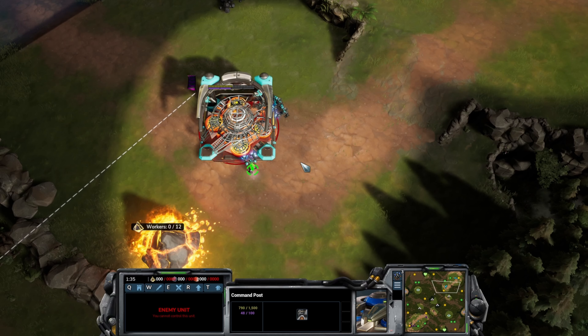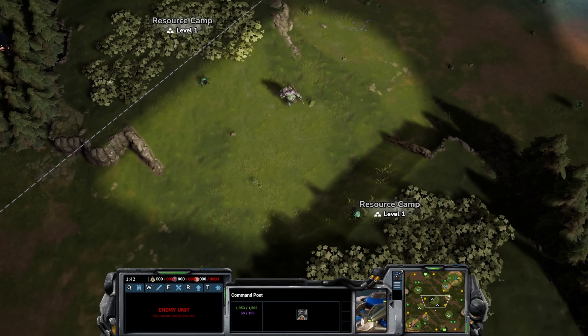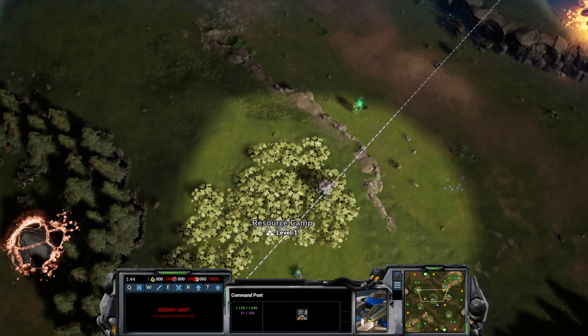Second base expansion coming out for the Vanguard — it's a very typical play for this map. You've got one ramp that leads to the secondary base, which then leads to the primary base, so second base expansions are pretty common here.